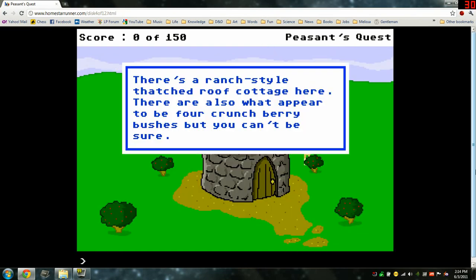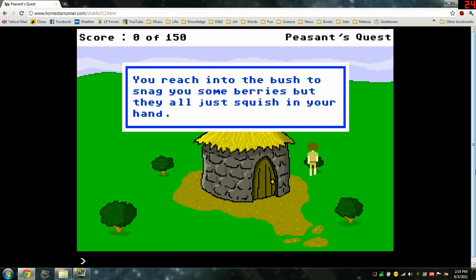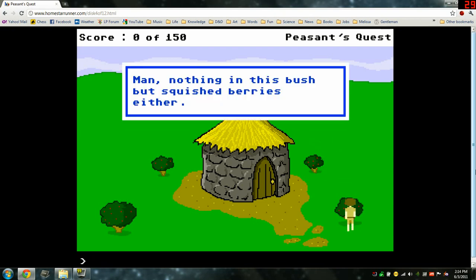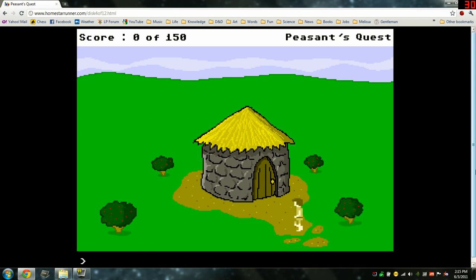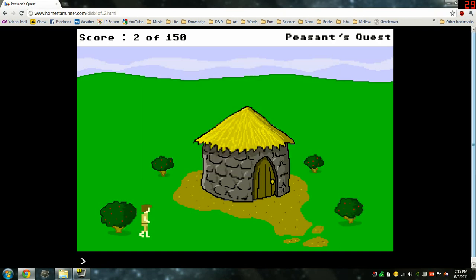There's a ranch-style thatched roof cottage here, along with what appears to be four crunchberry bushes. Let's search the bushes. You reach into the bush to snag some berries, but they squish in your hand. Nothing in this bush but squished berries either. Searching a third bush — you find a super trinket! These things are awesome. You have a sneaking suspicion that someone in this game will need this thing. Got ourselves a super trinket.